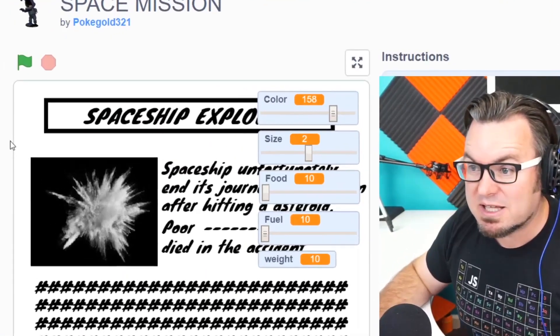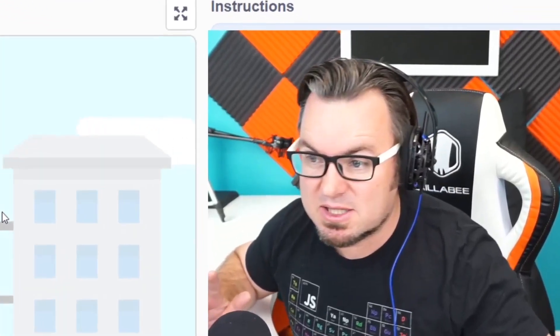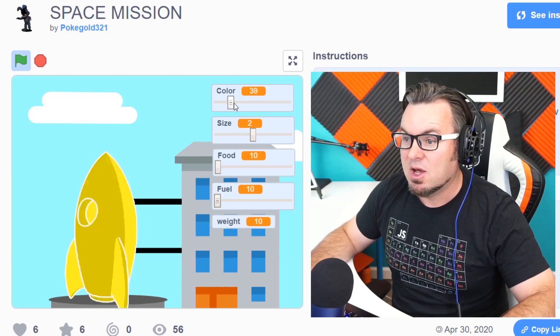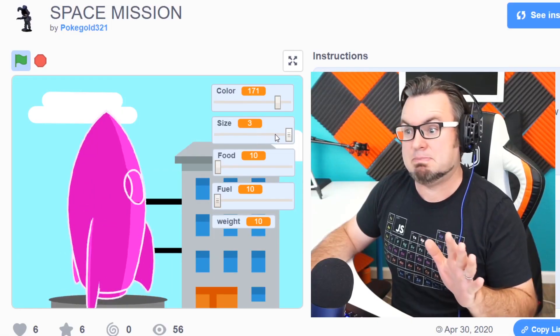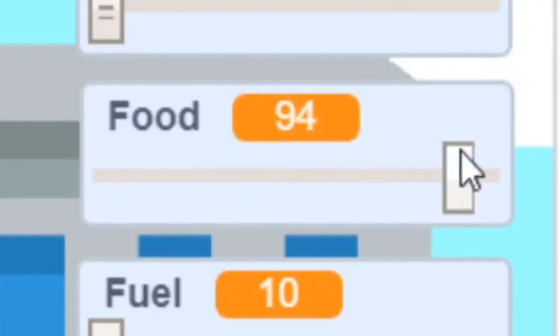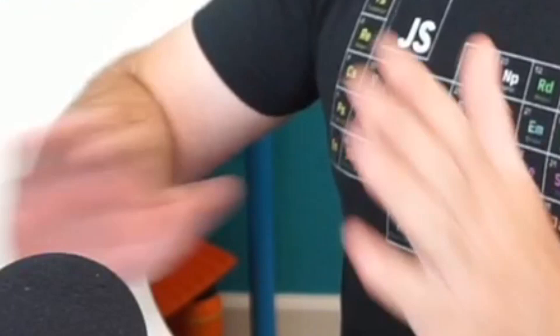We have Space Mission by Pokegold. Three, two, one, let's play this game. I like the introduction — ghost effect, nice transition. I like the rocket ship but I don't really like the color. Can I change it? Yes, I can. What color do I want? I want to have a pink rocket, and I want it to be a lot smaller. I'm so hungry — uh-oh, that's adding weight. That's okay, let's add some weight. More fuel. Ready, launch.